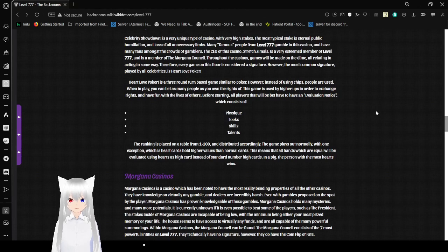You can bet as many people as you have rights over. This game is used by higher-ups to exchange rights and have fun with the lives of others. Before starting, all players being bet have an evaluation notice consisting of physique, looks, skills, and talents. The ranking is placed on the table from 1 to 100, and the draw is done accordingly. The game plays normally with one exception: heart cards hold higher value than normal cards, so all equal hands use heart cards as high cards instead of standard number high cards.